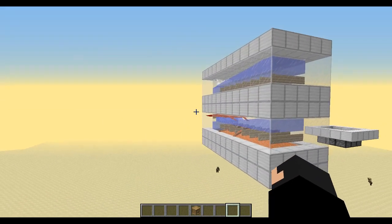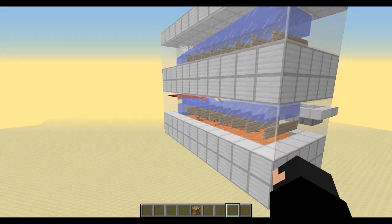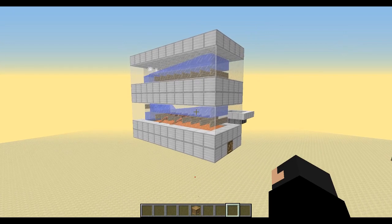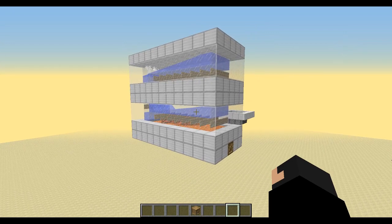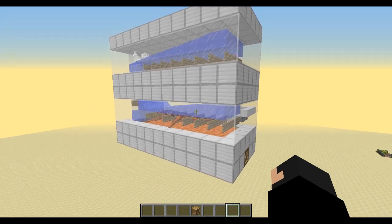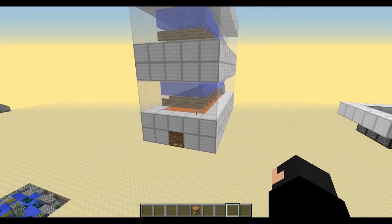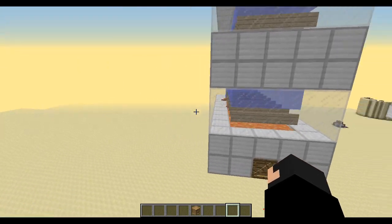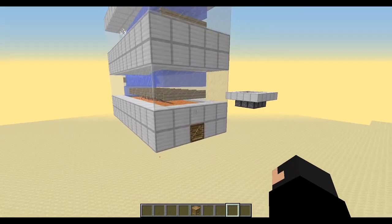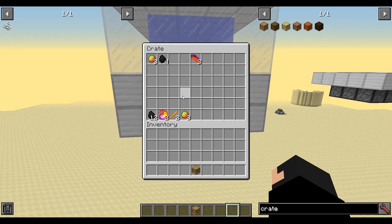We're relying on Lycanite mobs spawning in lava. This is not the most efficient farm ever, but it's a really simplistic farm that actually works and you don't need to interact with it. You can't get XP from it - the lava just eats it. There are probably better designs built upon this, but this one definitely works. You don't need to do anything; it's automatic.